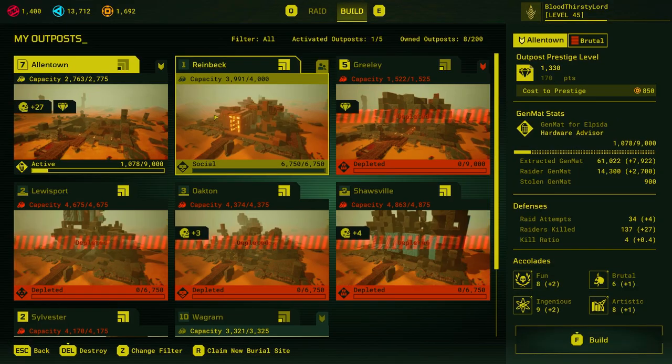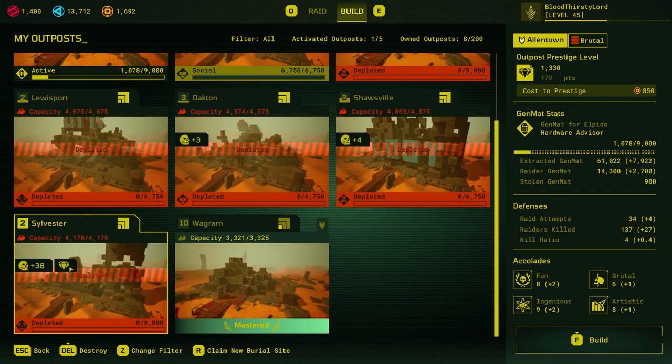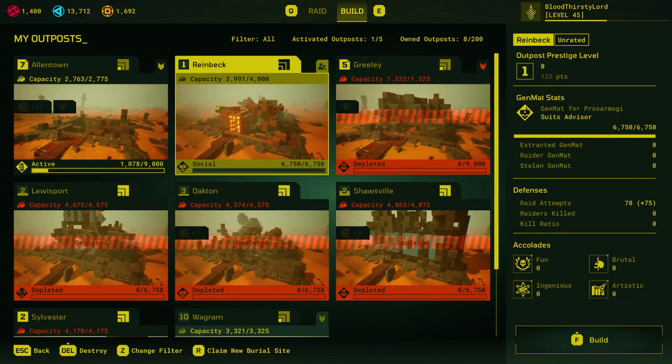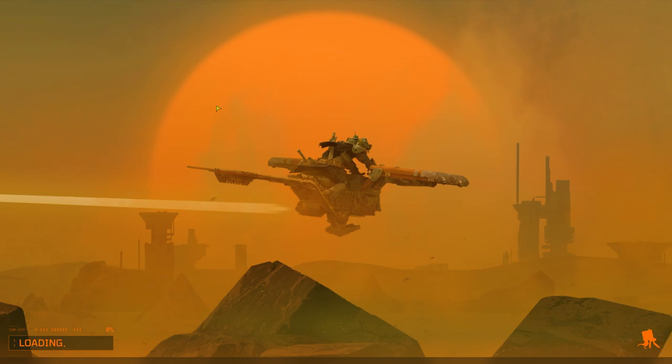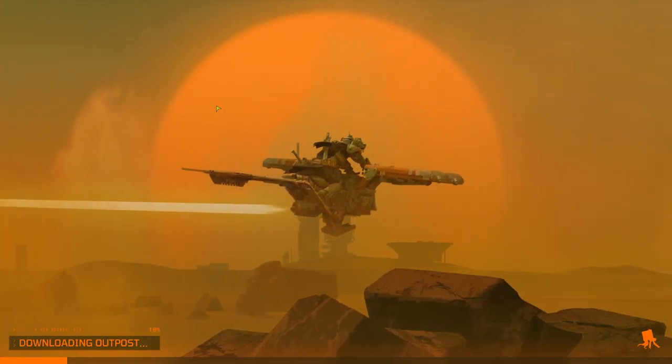Let's double check our bases because we've got a couple kills as well. We've got 27 kills in that base, no kills there, no kills here, three kills there, four kills there, and 38 kills here. But the base that we want to highlight is Rembek, the social base that we made. We're gonna go through why this was made and how it was made as well.